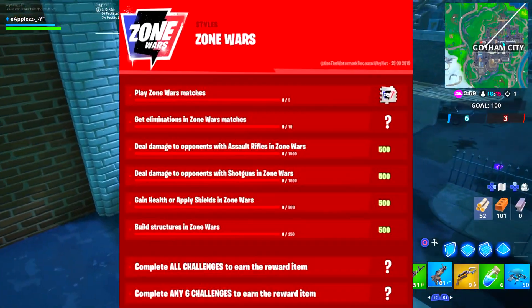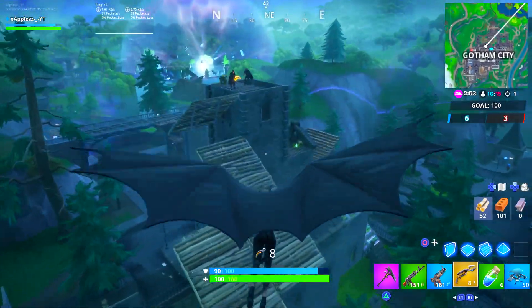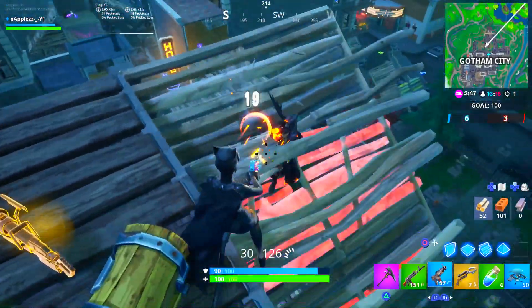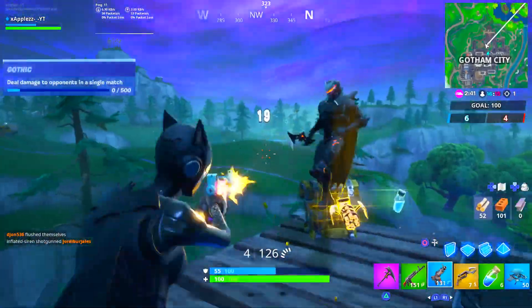The next challenge is deal damage to opponents with assault rifles in Zone Wars. That's going to be quite difficult, not because it's technically hard, but because it's just going to take a very long time. When they get shot once, they're obviously going to spin around and build a 90 in like minus 42 seconds. It's going to be insane how many sweats are going to be playing this.